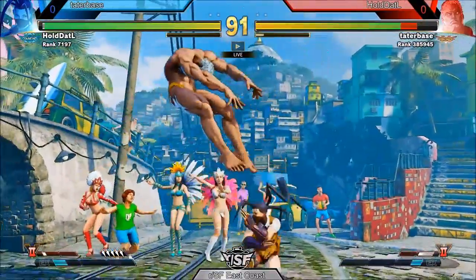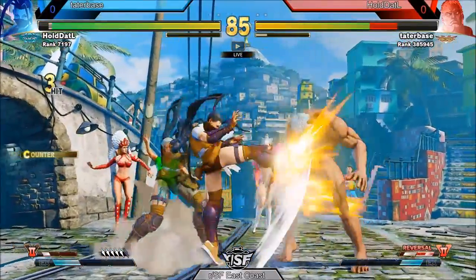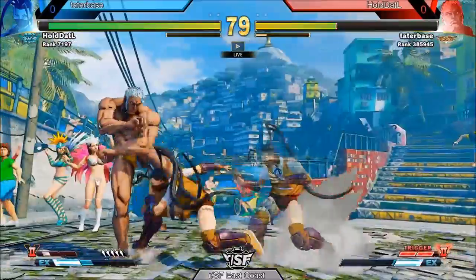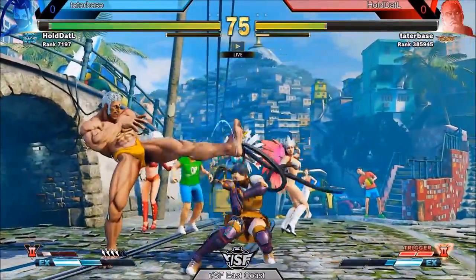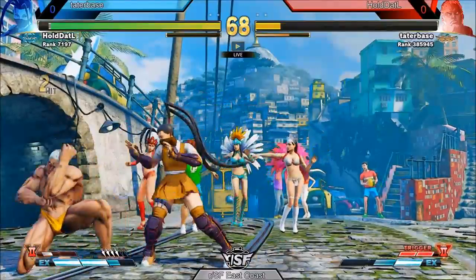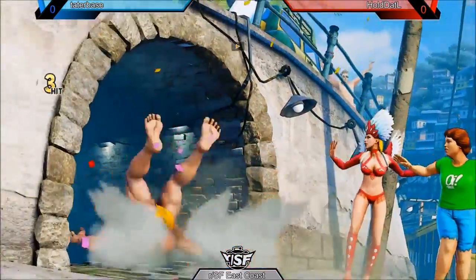Starting things off with a little bit of the neutral going on — both players kind of just pressing buttons. Tater Base with the jump in, no anti-air out of Hold That L, but that hit confirm out of Hold That L. Tater Base is looking like he might be in trouble as he's continuing to get tagged. Drop combo or dropped confirm off that air kunai, but Tater Base does not punish. Hold That L with the jab, side switch gets him on the other side, gets Tater Base with the overhead and that's going to close out that round.